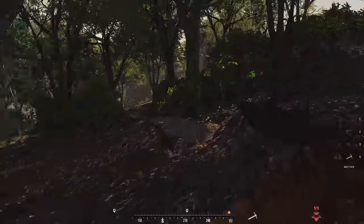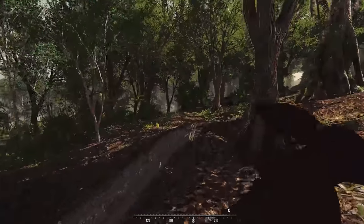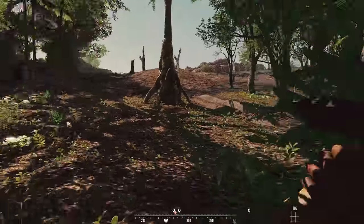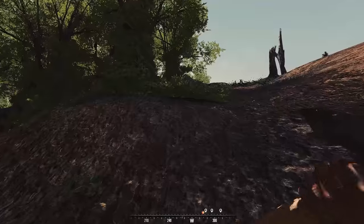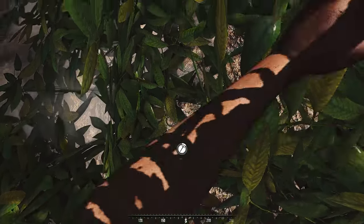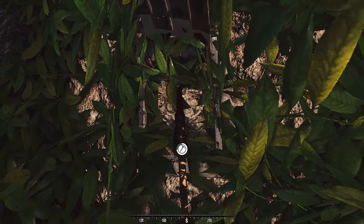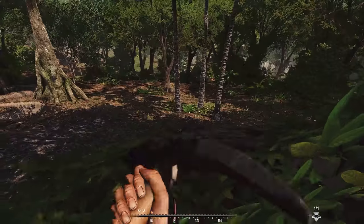If you're a squad leader for the Vietnamese forces, you absolutely need to be building tunnels. Don't build them out in the middle of the battlefield — helicopters and enemy soldiers are going to destroy them quickly. Find a spot away from the battlefield, hopefully supporting an objective point, and try to sneak it into some bushes so it's harder to spot, on the other side of a wall and away from helicopters.